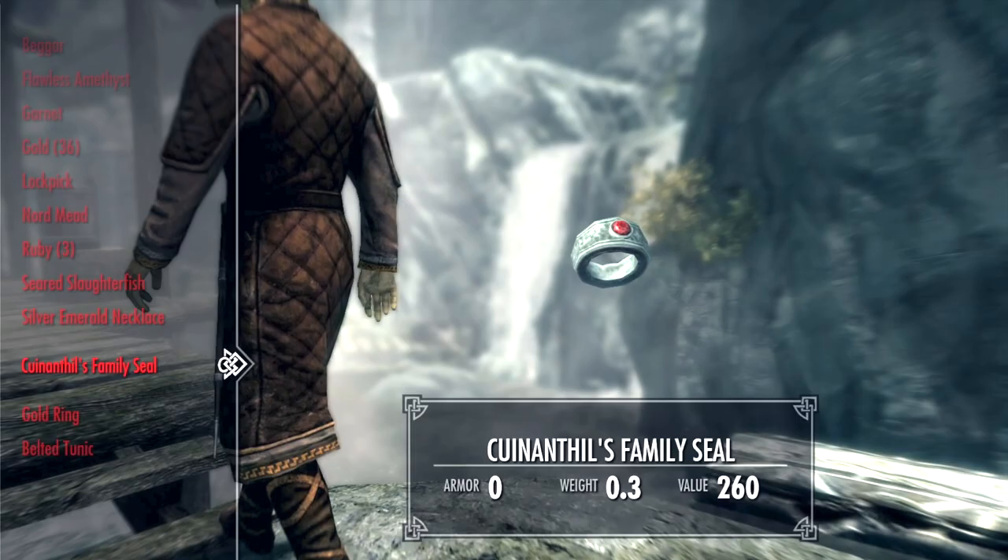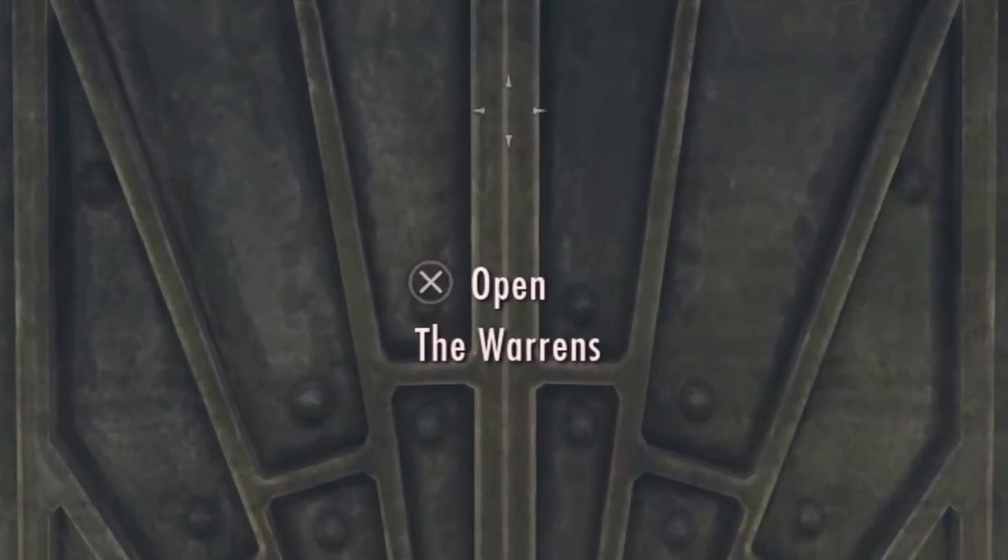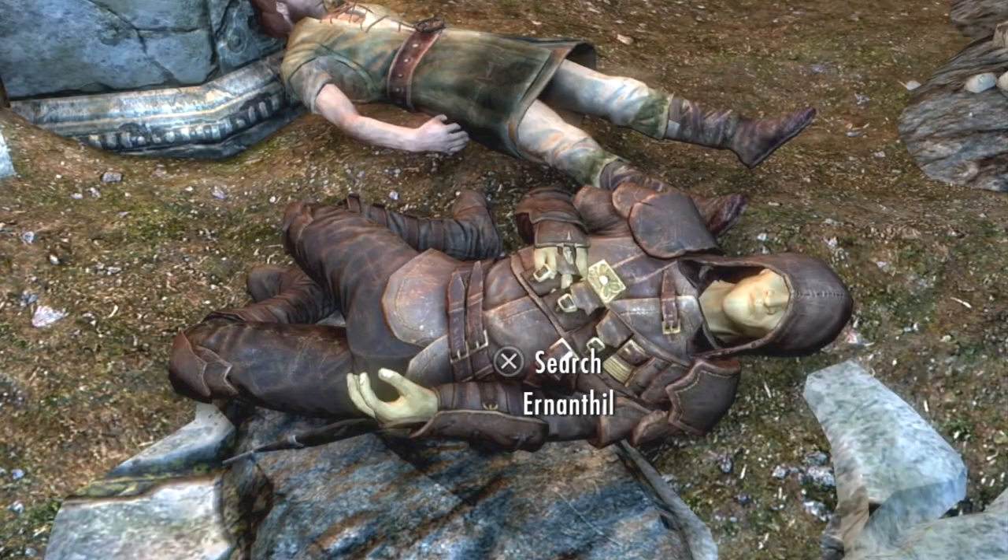The best way to do this is just steal the family seal straight out of his inventory. After you do all the other stuff, head to the Warnes.